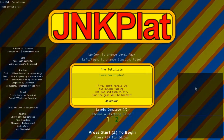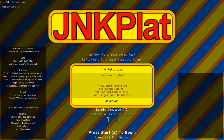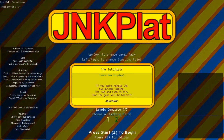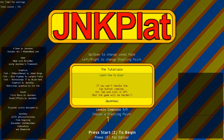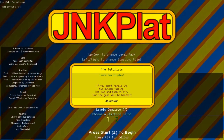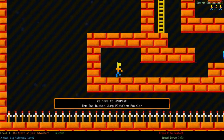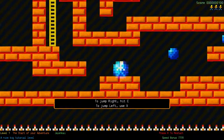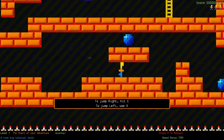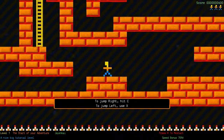It's all about jumping around, grabbing the collectibles, and getting to the exit. Simple concept, and it's pretty fun. So let's just jump into this tutorial, because you probably won't know how it works. It's all about jumping around and grabbing stuff. This is just bonus score - you don't have to grab these at all, you can just ignore them.